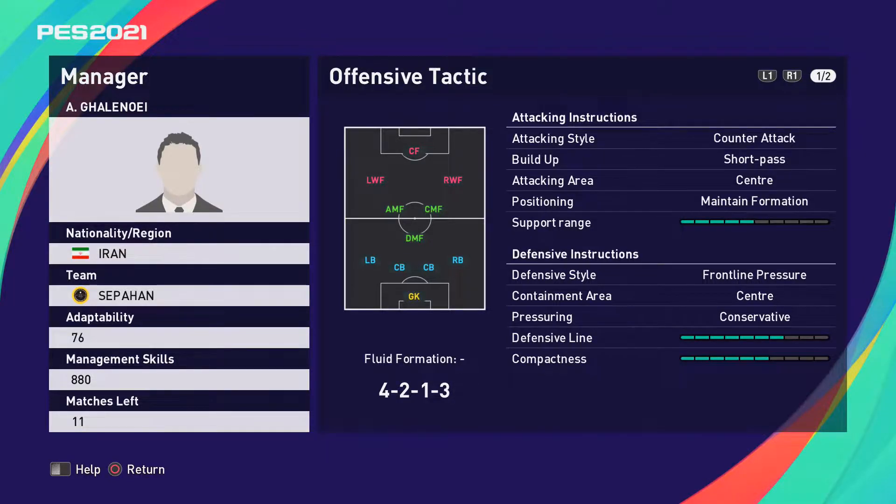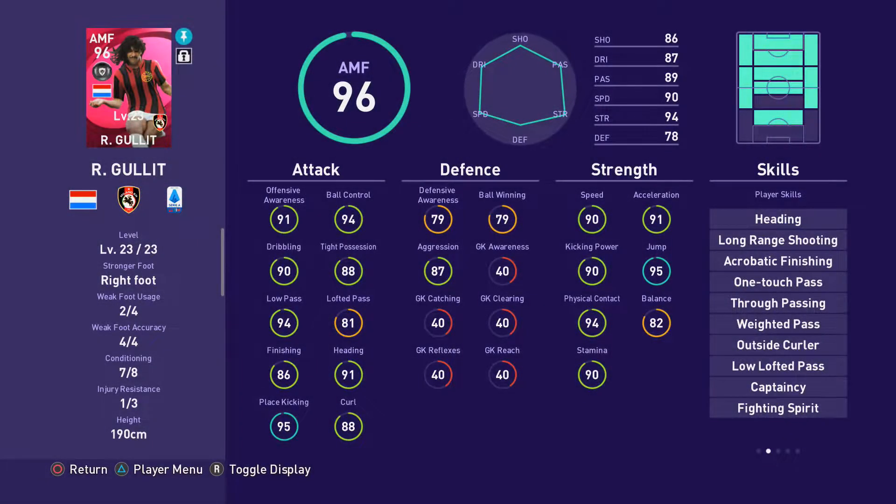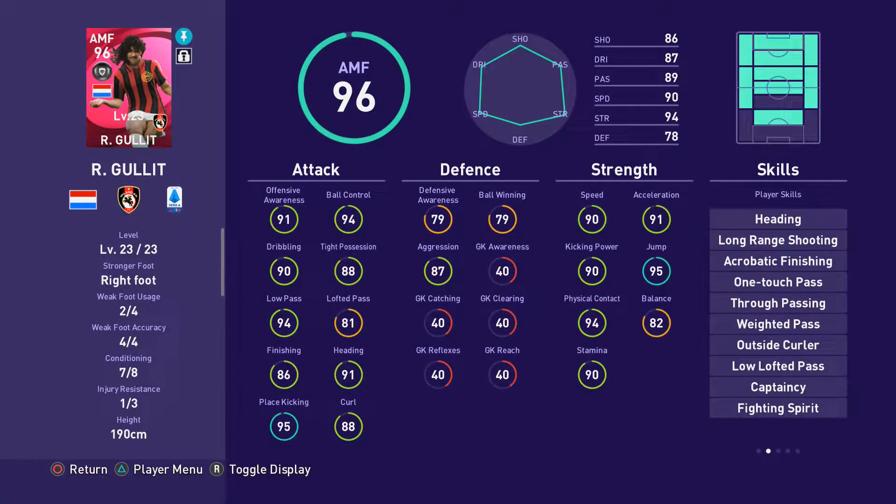I would like to start the series with a frequently used line-up, the 4-2-1-3 system which is designed for counter-attacks. It will specifically revolve around the AMF as it can be a huge game changer in this line-up, provided you use the right player. My preferred level is level 5 and at this level I mostly play with Hulid as AMF with the instruction counter-target on him. In my opinion he is one of the most predestined players for this position.